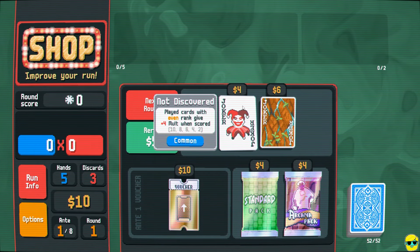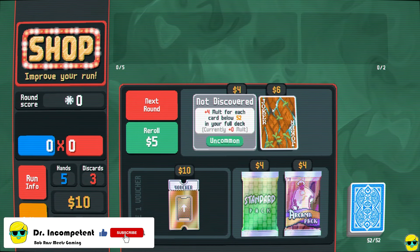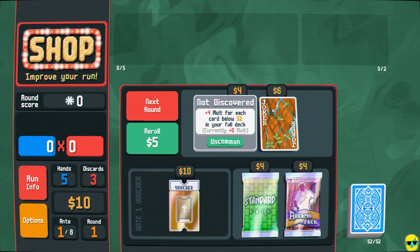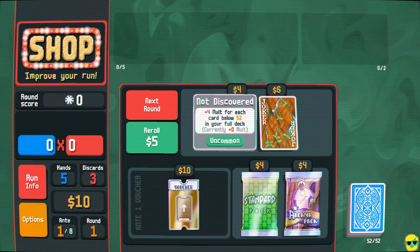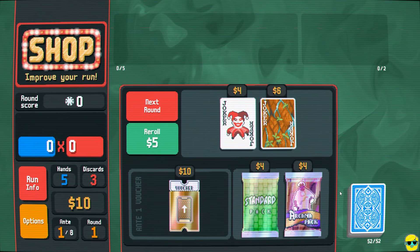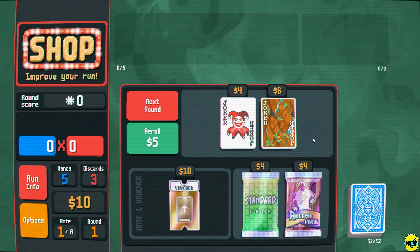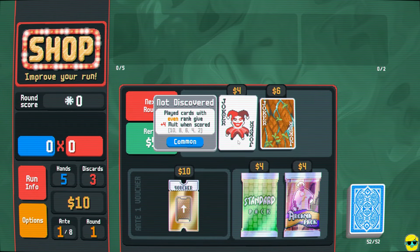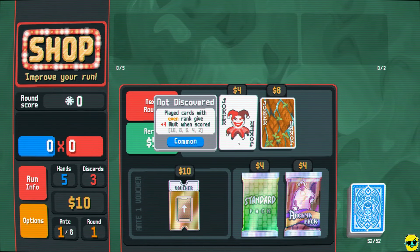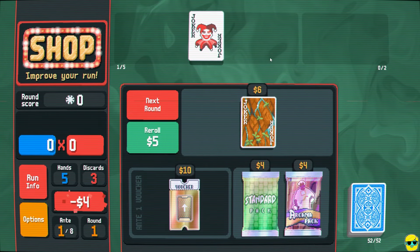We got ten bucks. This joker gives you mult when you play even cards. This one is fun — if you can thin your deck by reducing the number of cards you have, you get extra mult. Finding means to permanently delete cards from your deck isn't as easy as you'd like — you have to get a tarot card or other stuff. But this joker is strong for us. We have a lot of even cards: two, four, six, eight, ten are the evens. Face cards don't count as even, and ace counts as one so it's odd. But that's a lot — I think this is pretty strong for us.